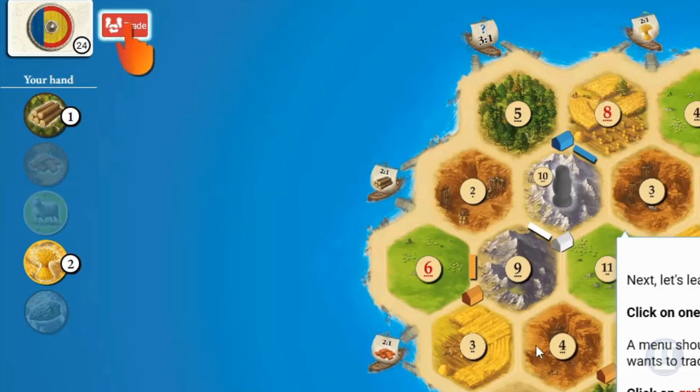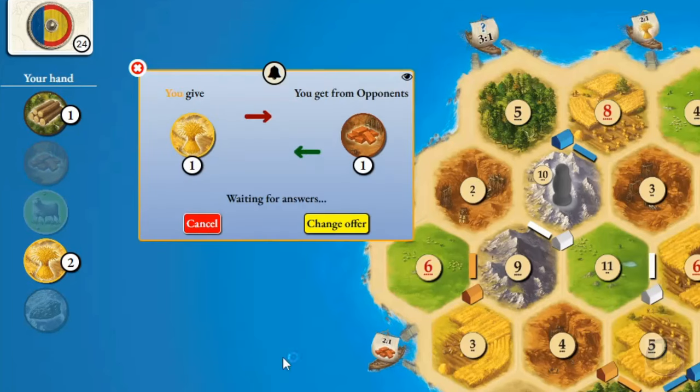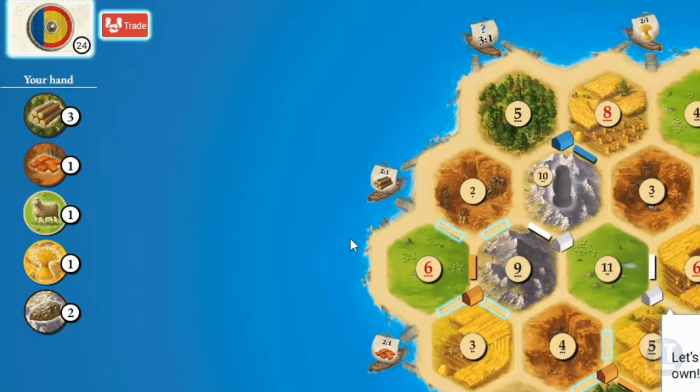We're being asked to trade. We click on trade and can offer different trades. We say: 'We'll trade you this wheat for some brick,' and propose the deal. They counter — for the purposes of the tutorial, the AI proposes: 'No, I won't give you one brick for one grain. I'll give you two wood, a brick, a sheep, and two ore for your grain.' We obviously won that trade in a big way.